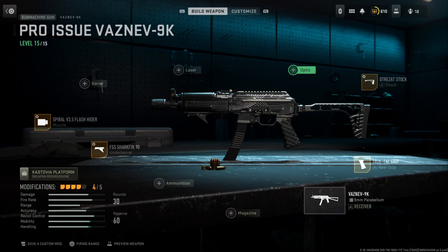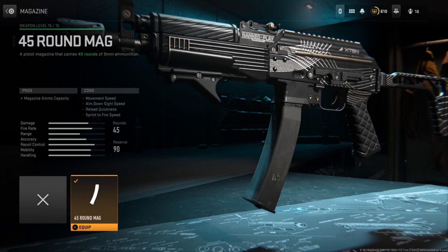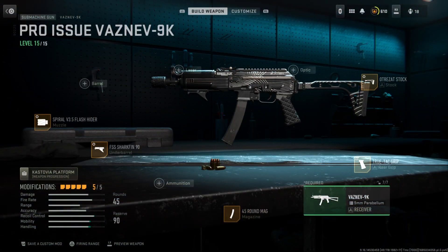If you're rocking this class setup in pubs, I'll give you a fifth attachment — the .45 round mag. 30 bullets is enough, but the .45 round mag in pubs is just so much more fun. That's the pro player Vazdev 9K class setup in Call of Duty Modern Warfare 2. We've got MVP gameplay over on Shoot House, so enjoy it. I'll see you guys in the next one.